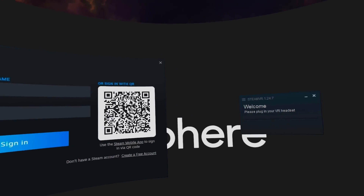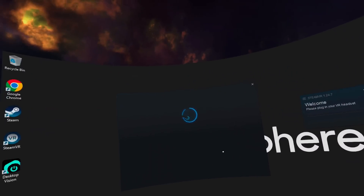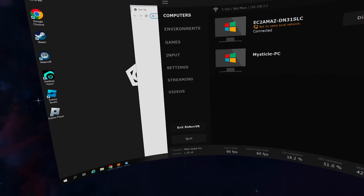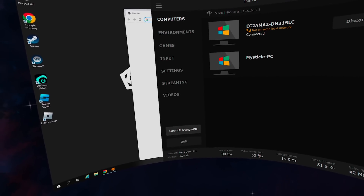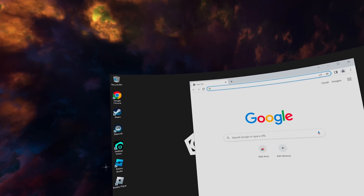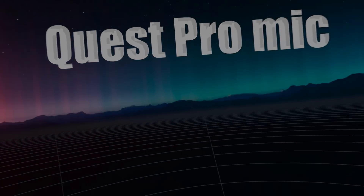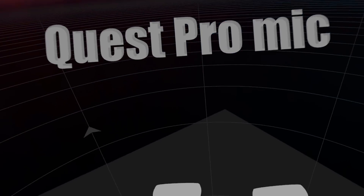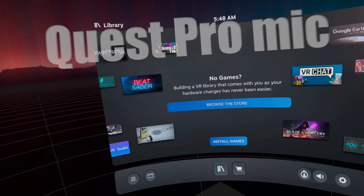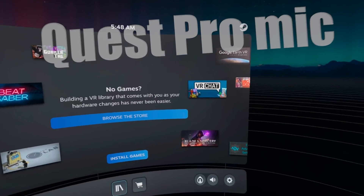Now sign into your Steam account. Once you've signed in, you might see an error message telling you that the VR headset isn't ready or isn't connected. What you want to do is fire up Virtual Desktop's settings by pressing the settings button on your controller and clicking 'Exit SteamVR'. Once you've clicked that, click 'Launch SteamVR', and that should bring you right into virtual reality using Virtual Desktop. My Quest Pro controllers show up as Quest 2 controllers, but I have full access to SteamVR and I'm not connected to my home PC — I could literally be anywhere in the world right now.